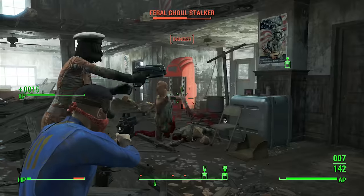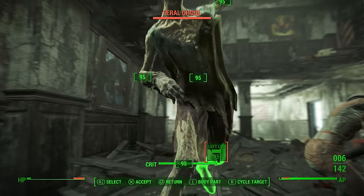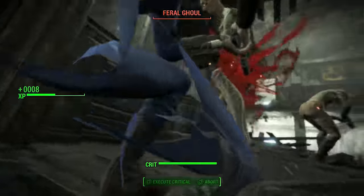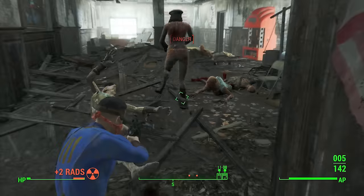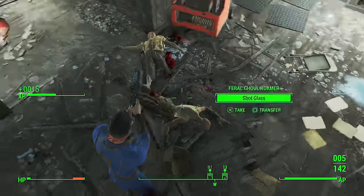Ghouls, being much younger and more supple, are incredibly fast. Shoot out their legs to negate their advances, then execute a well-placed pistol whip to save ammunition and finish them off — but also just because it feels great.